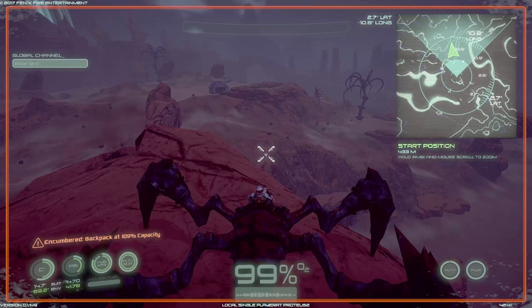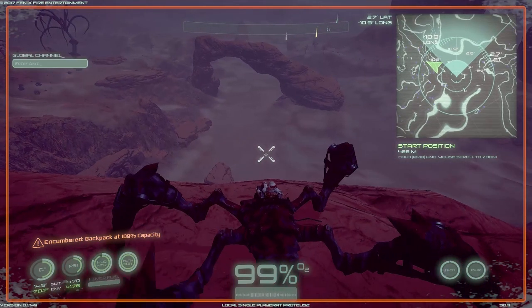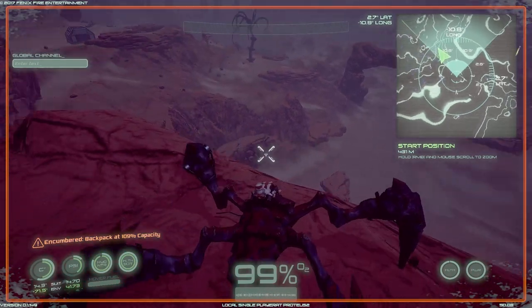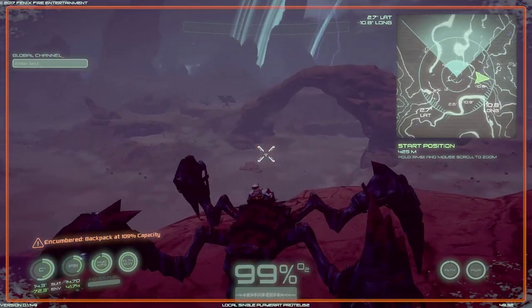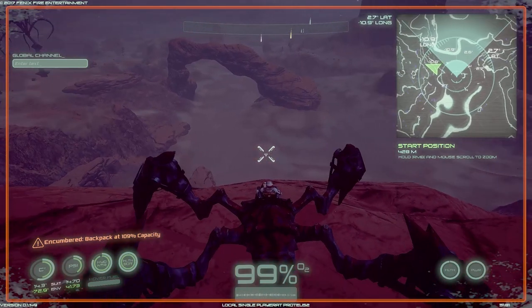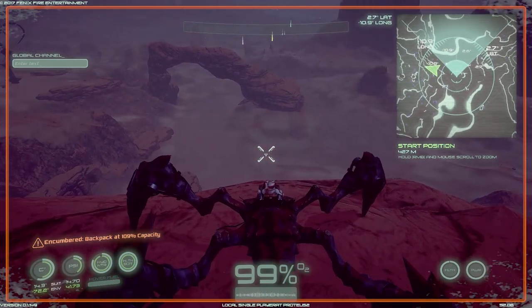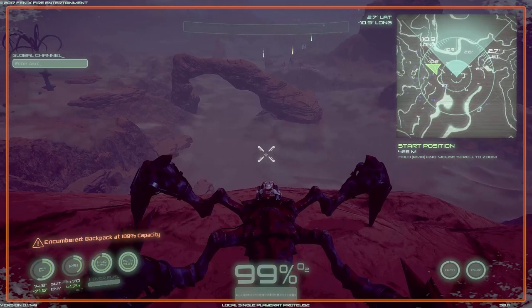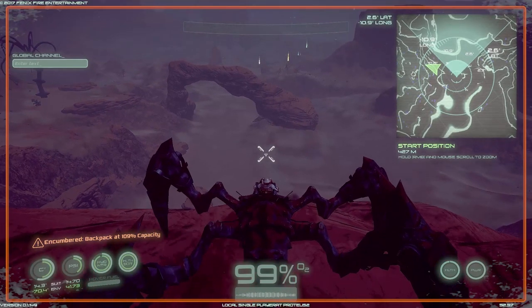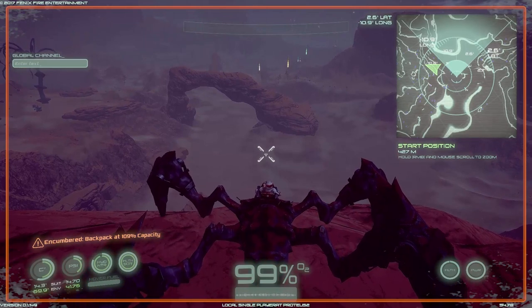Hello everyone, this is CypherDag and today we're back in Osiris New Dawn. I want to do a test - this is for science. I've gotten on to one of these pillars and I'm just going to fall down and see if it lets me live, if he floats down like a little butterfly or if he just dies. Sadly, poor Rufus.